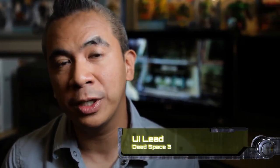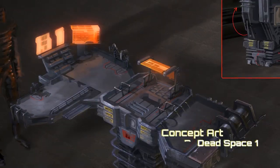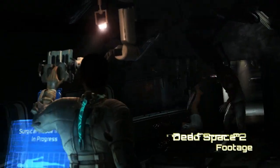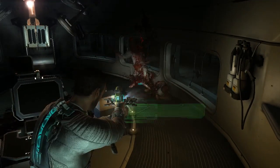We always wanted to show Isaac as a true engineer. He's resourceful, he's smart, and he's good at building things. The bench was always an attempt at showing this. The plasma cutter was always a mining tool originally used for cutting boulders, and he somehow refashioned it to be his primary weapon. In the original Dead Space you were able to add nodes to your weapons to improve and upgrade them, following upgrade trees to make the reload much faster or the gun much stronger. In Dead Space 2 we actually went as far as starting the game with him building his first weapon out of a flashlight and a surgical tool.